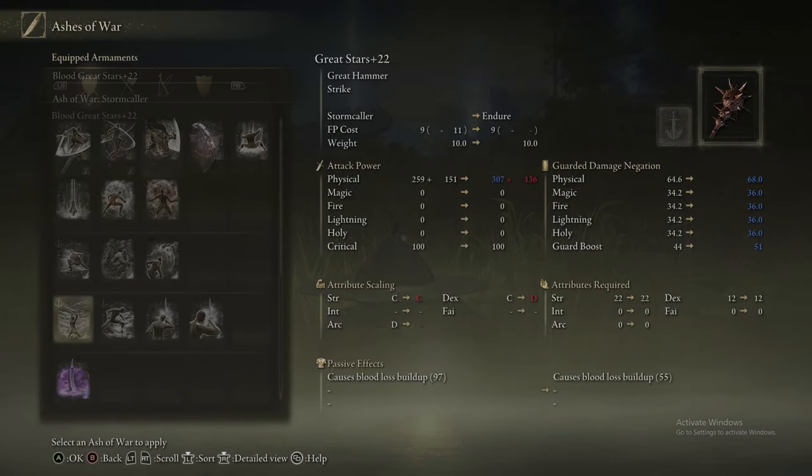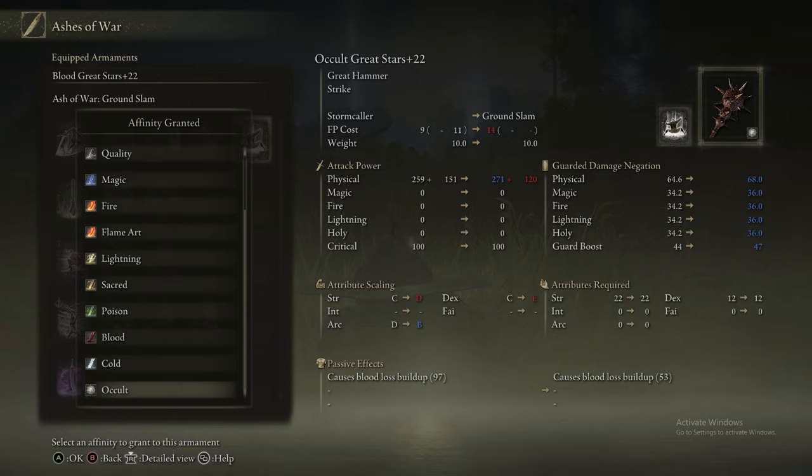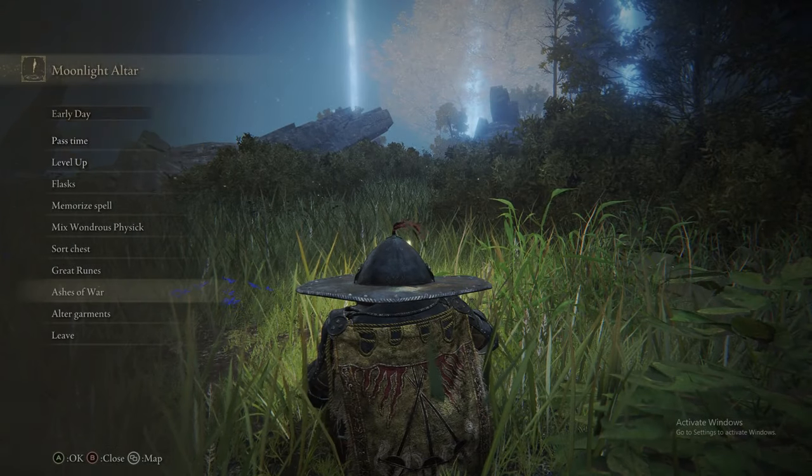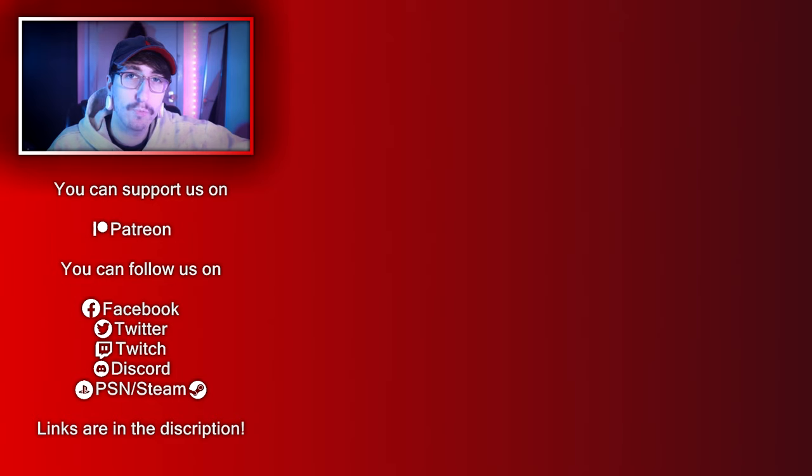We put more into Mind. We said we could start dumping into Strength, but actually we need more Mind in order to be able to summon Tish — the Spirit Ash we get from the next part — and it's very fucking good. And okay, that's Lake of Rot done.